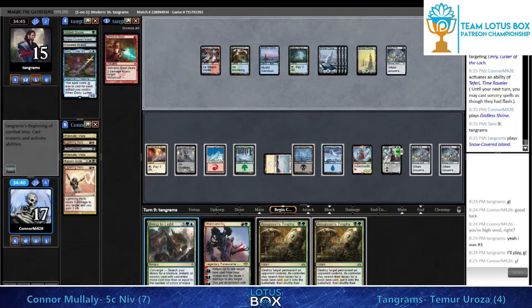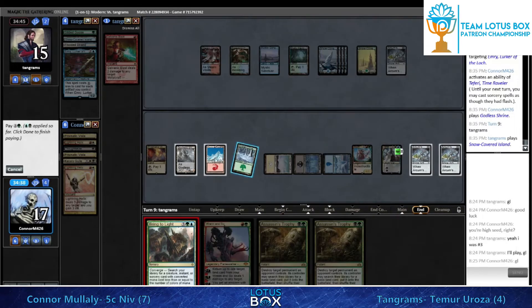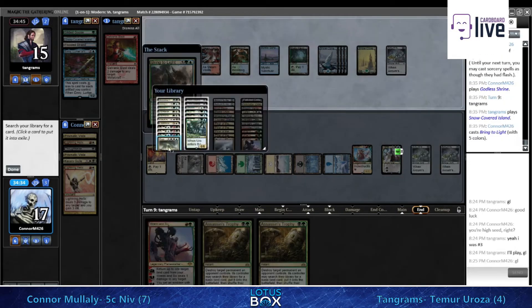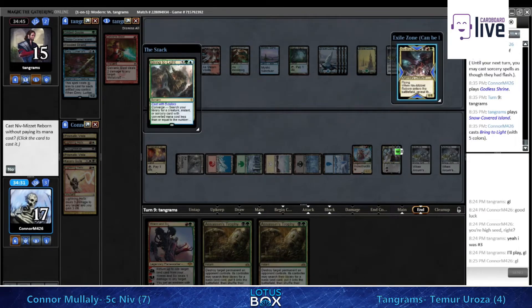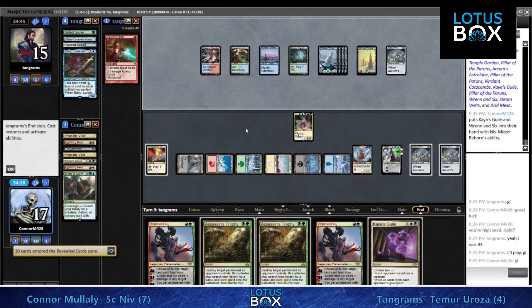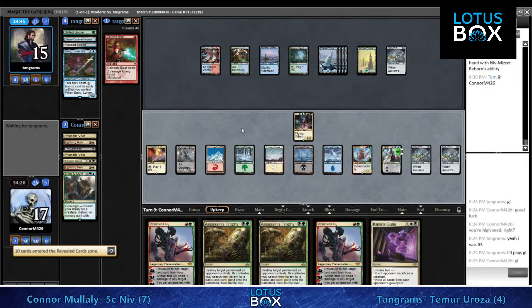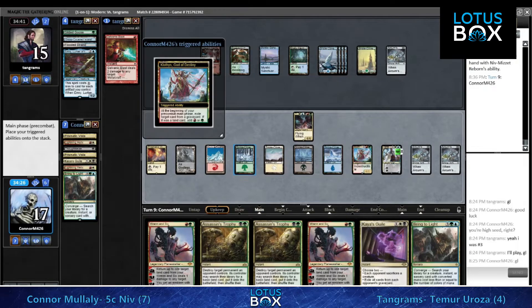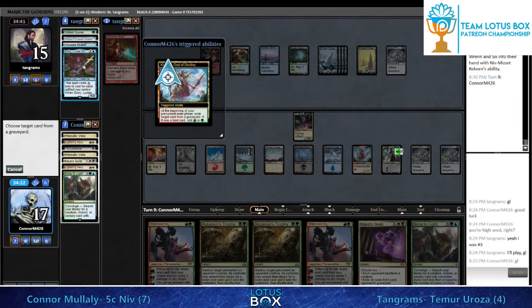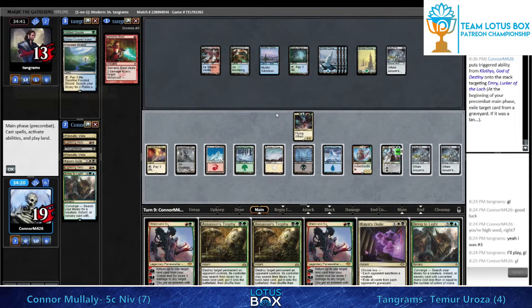Even if you draw seven cards off of this Niv-Mizzet, you don't have to discard because of hand size - neat, I like it. Here's that Niv-Mizzet - two cards, all right, plenty for the situation. Attack for six - honestly just a six-six in this spot is fine. Klothys is also representing a two-turn kill, so this is a two-turn clock.